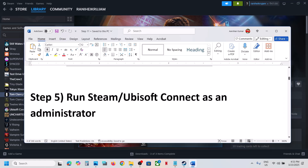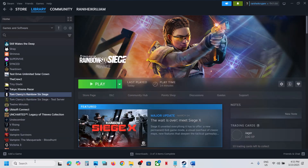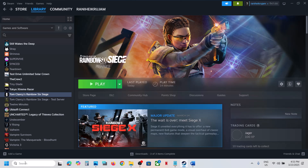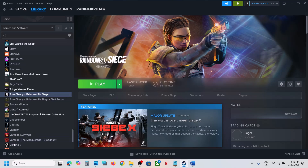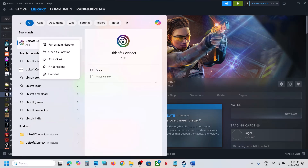The next step is to run Steam or Ubisoft Connect as an Administrator. Close Steam, exit Steam, and then type Steam in the Windows search box. Right-click on Steam and then click Run as Administrator. If you have the game on Ubisoft Connect, close Ubisoft Connect, and when you launch it make sure you run it as Administrator and then check.